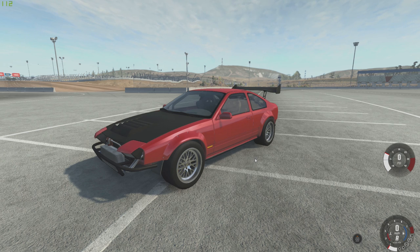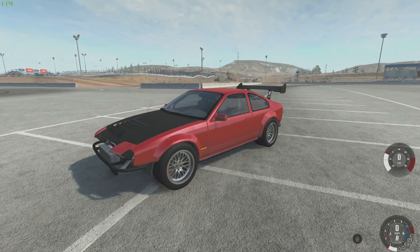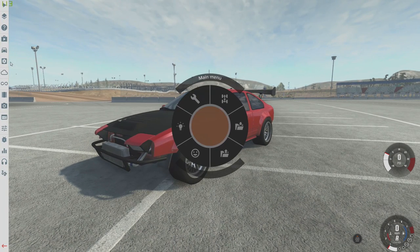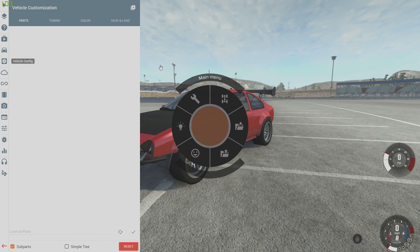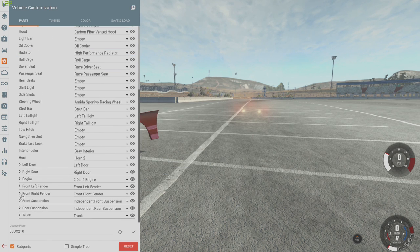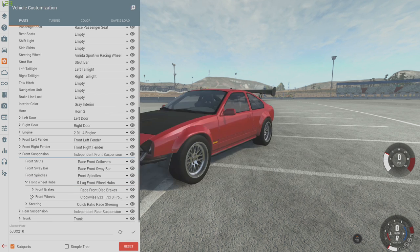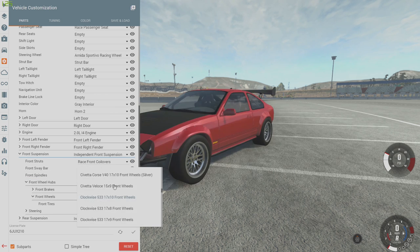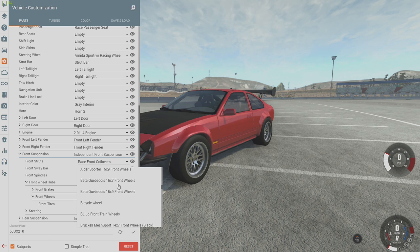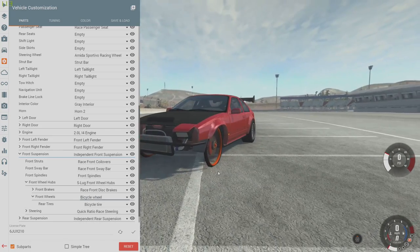In today's episode, we're going to be doing something completely ridiculous, completely stupid, and completely awesome. Here we have a 200BX, arguably one of the coolest cars in the game. This thing is just a monster, super powerful, and we are going to absolutely ruin it. If we go over to the vehicle configurator, over to the front suspension and front wheel hubs, we should see an option that says bicycle wheel. Basically, it's a bicycle wheel on a car.